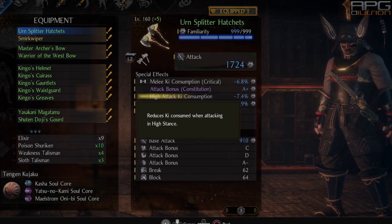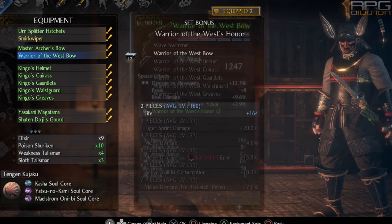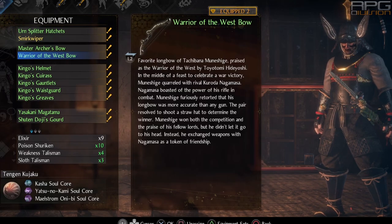Special effects on your hatchets should be attack bonus constitution, high attack ki consumption reduction, and All Ablaze duration. Other than that, go for whatever you want. As for ranged weapons, just have the Warrior of the West bow to get increased life, and other than that, whatever you wish.